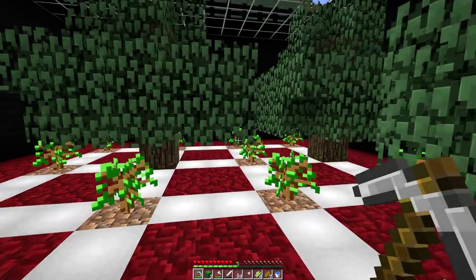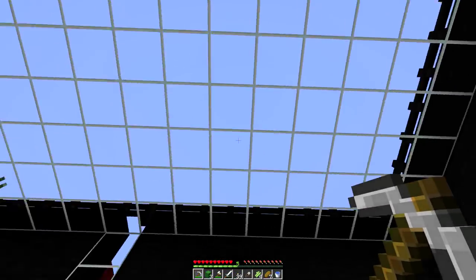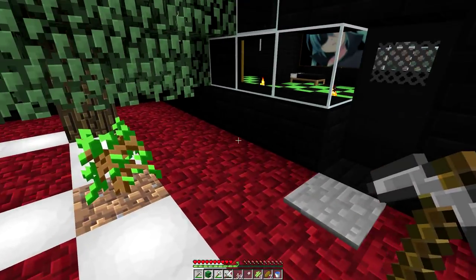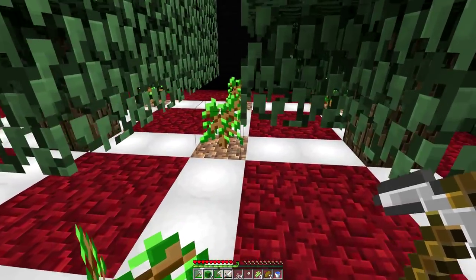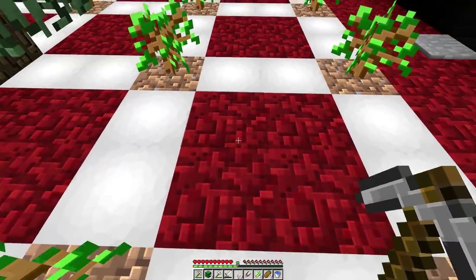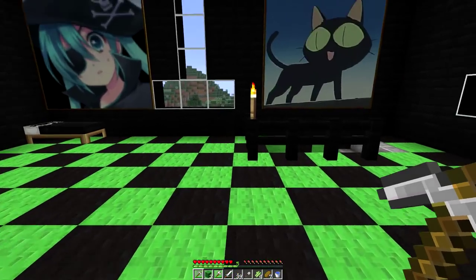I don't have any trees in the one down below anymore, but I have this one now, and there's a lot of glass. There was nothing really threatening whenever I went to farm out the sand required for that, and because I made the ceiling glass, I decided to make the floor netherite, and the way the glowstone links with it, I rather like how it looks.